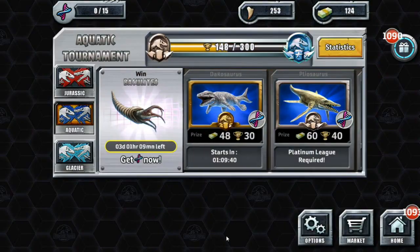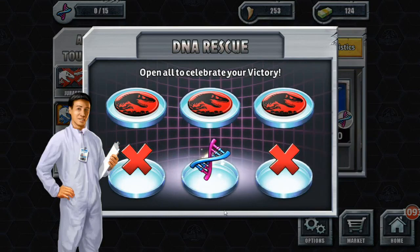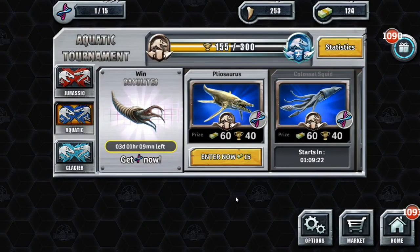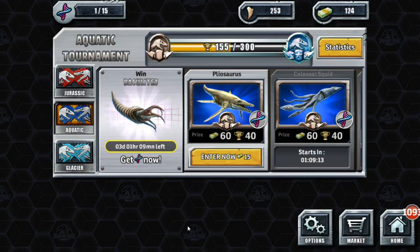Now we're back in Platinum! We can open all of these to celebrate our victory and get a little bit of DNA. We need 14 more wins in the next three days, so I'm going to do my best to pull that off. We can actually enter the next tournament already. I'll do that on my own time, and I will see you guys back here next time. We'll have to see how close we are to being able to get the Bacalites and make our awesome park even more awesome. See you guys then — bye-bye!